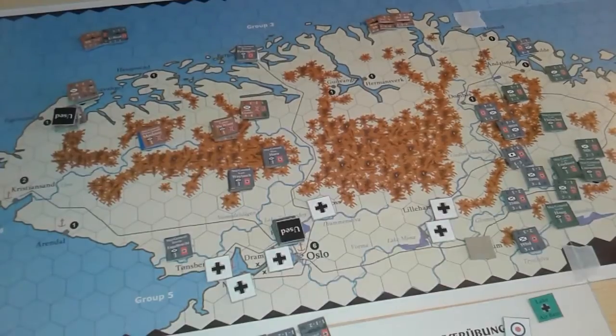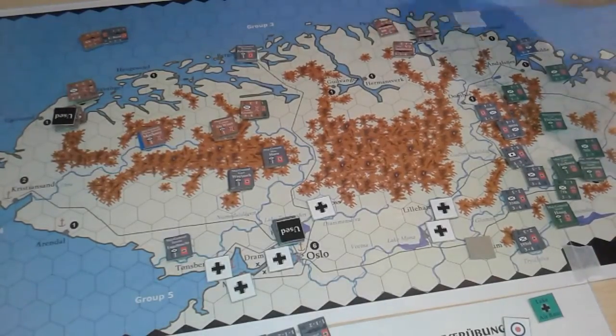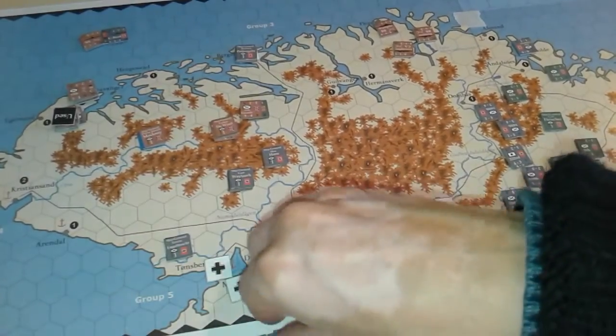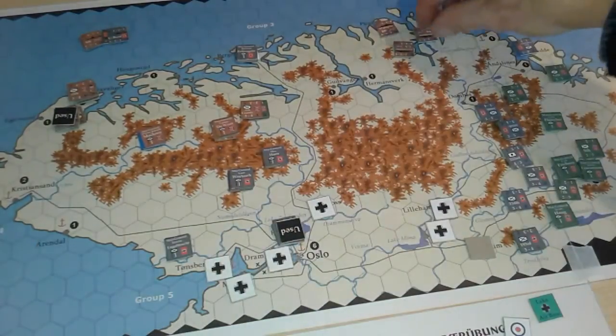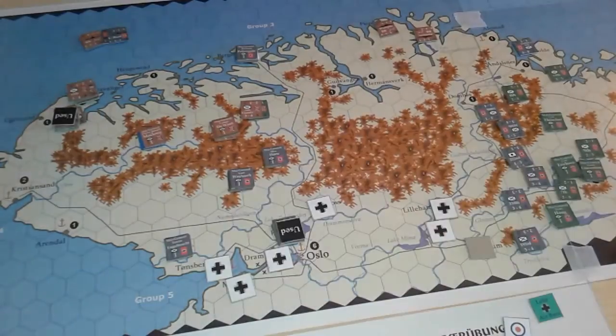Two rounds of combat are conducted. They score one hit on the warships, and the Brits don't have much to defend with. The port also scores one hit, so those ships are semi-used, and the Brits have lost a cruiser.